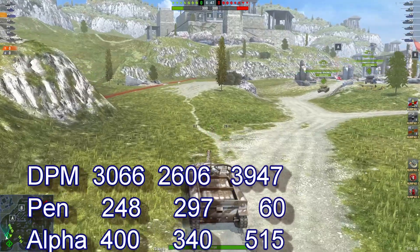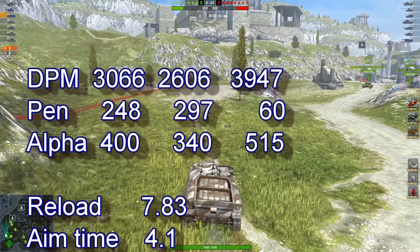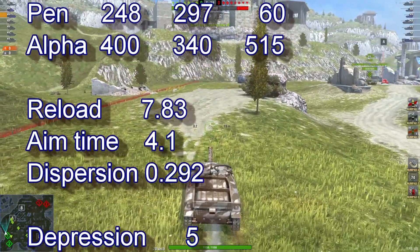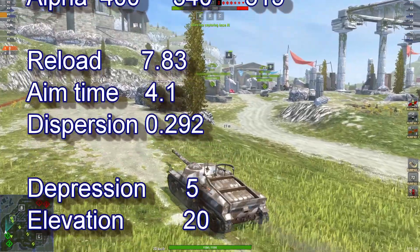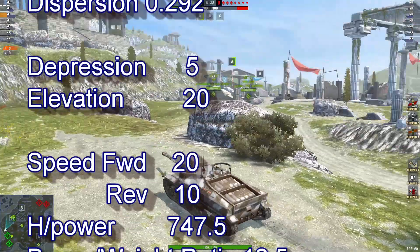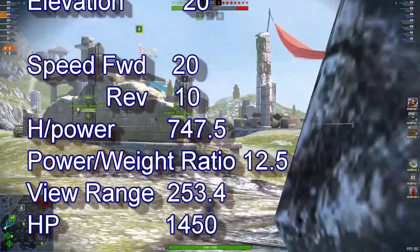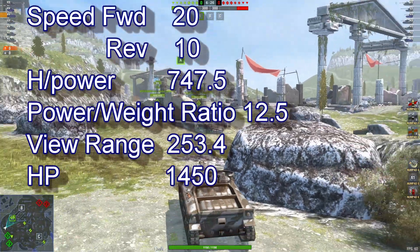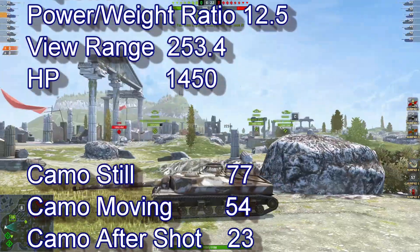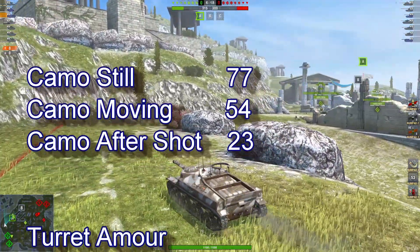Looking at 3,066 DPM, 248 pen, 400 alpha, reload 7.83, aim timer 4.1, and dispersion 0.292. Depression 5, elevation 20, speed forward 20, reverse 10, power-to-weight ratio of 12.5. View range 253.4 and available hit points 1,450. Camo still is 77, moving 54, and after shot 23.